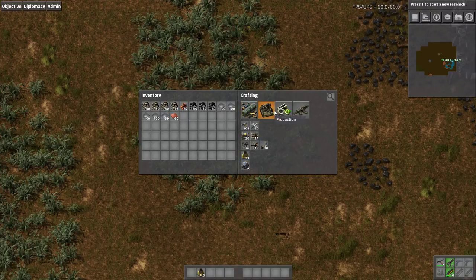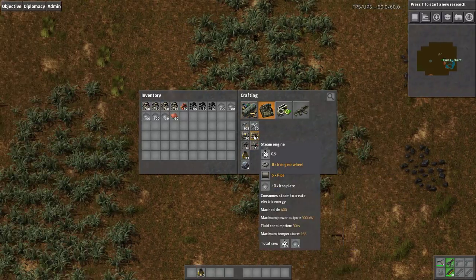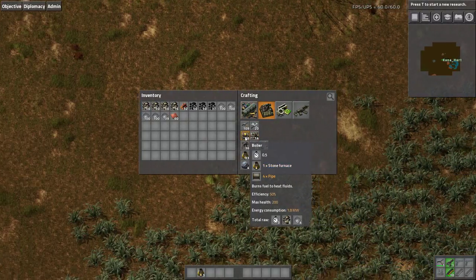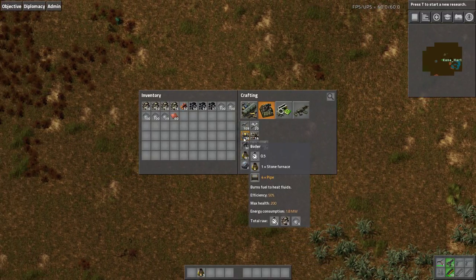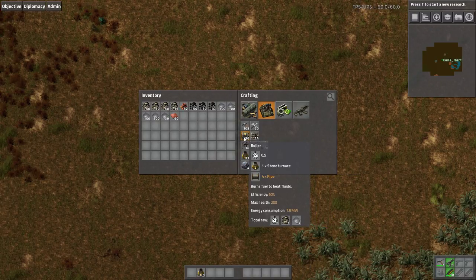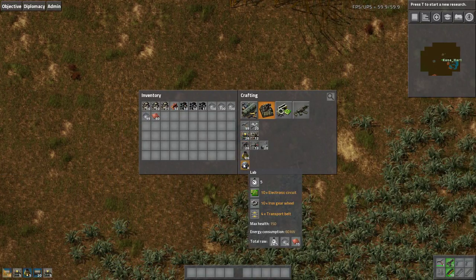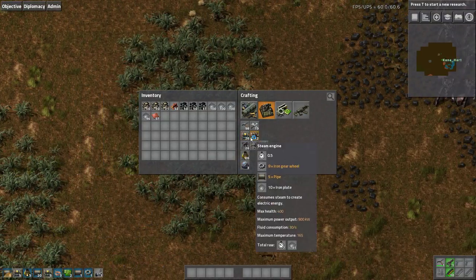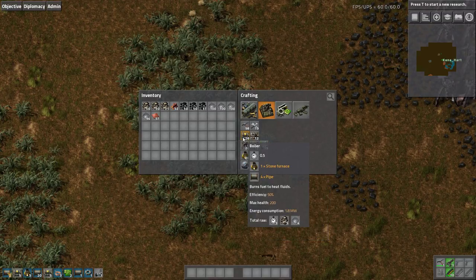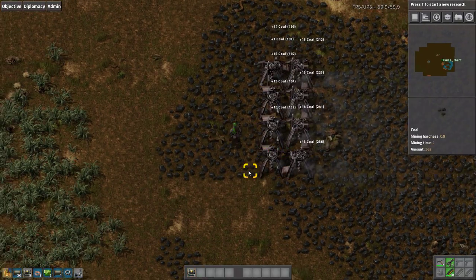We can start crafting things ahead of time here. Steam engines take a lot of iron — 31 iron in total. I thought boilers were expensive but they're actually really cheap: only four iron and five stone. How many are we going to do — five, ten? I was thinking even further. One offshore pump: if you do 10 boilers, right now it's fine. One offshore, 20 boilers, and 40 steam engines — it's very basic, it just can power itself.